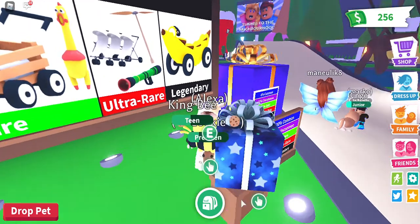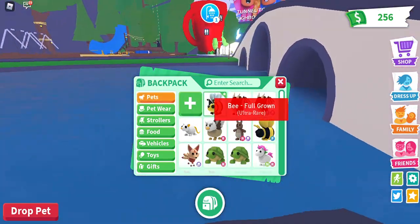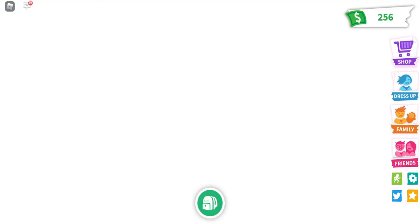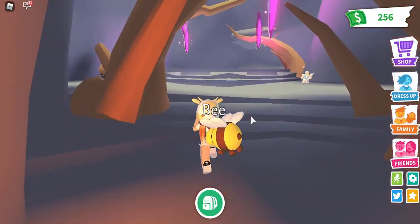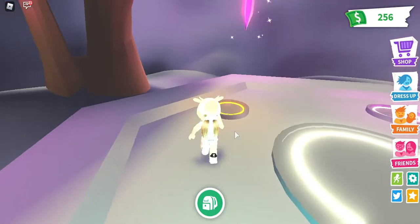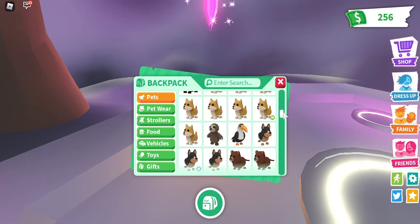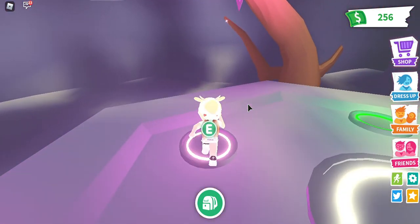Let's teleport to the gifts and find our bees. Let's go to the nest — here is one of my bees. Now let's go to the cave. Okay, we are here. Let's place our first bee right here and our second bee right here.